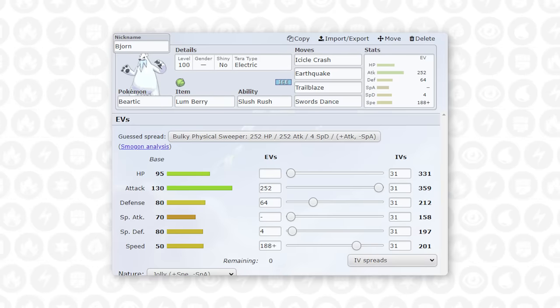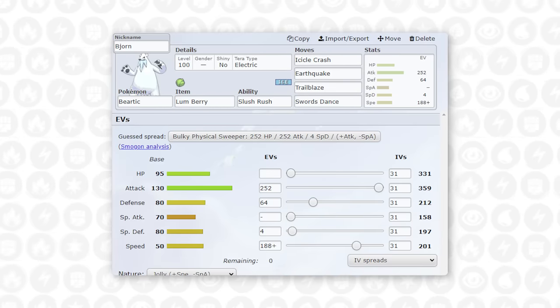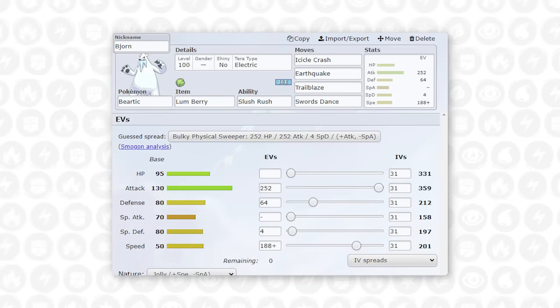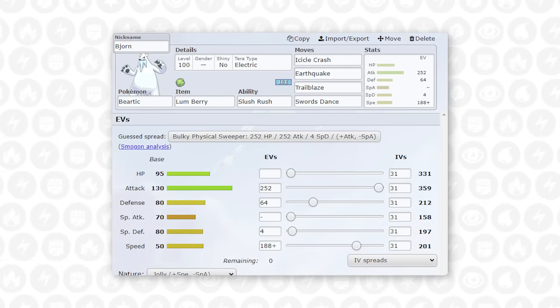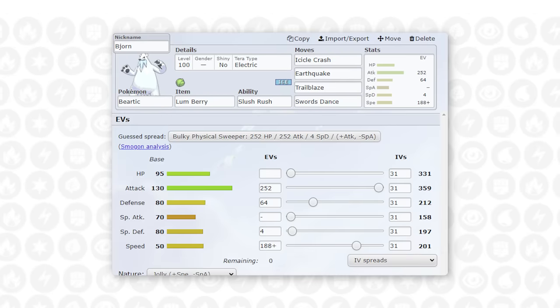The first thing you'll notice is Lum Berry on Beartic. The reason is I'm really relying on them wanting to click Will-O-Wisp with Rotom-Wash — that gives me a free turn to set up a Swords Dance or go for a Trailblaze speed boost, and I can do a lot of damage to a non-physically-defensive Rotom. Running with Trailblaze under snow, if I can get two Trailblazes up I can outspeed an Unburdened Sneasler. It's also going to be my Tera Captain with Electric so that Grimmsnarl cannot go for Thunder Wave. If I can start to set up Swords Dance in the snow, I'm faster than everything except Unburdened Sneasler and potential random Choice Scarfers. This thing hits extremely hard.